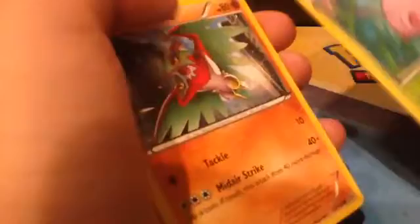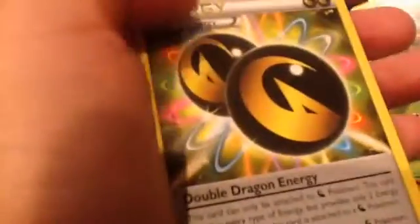Let's get the Roaring Skies pack out of the way. We have a Kaskun, a Lucha, a Gratini, a Natul, a Wingo, a Ningenjusk, a Dostox, a Double Colorless Energy, an NK Reverse Ball, and a Swellow Regular Rare.